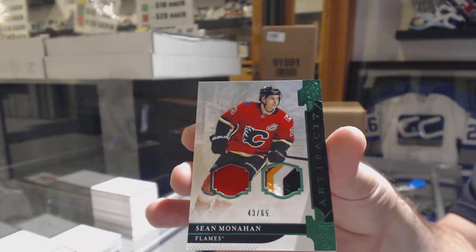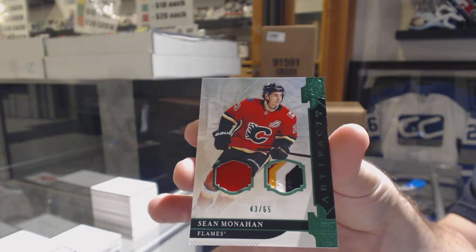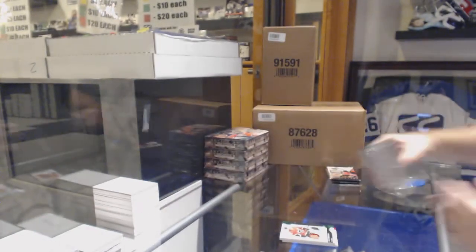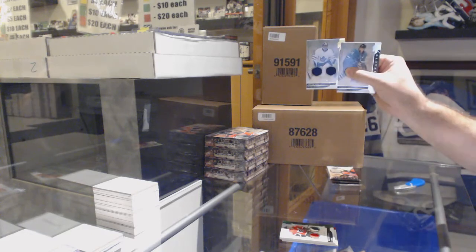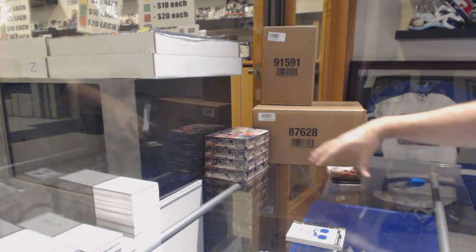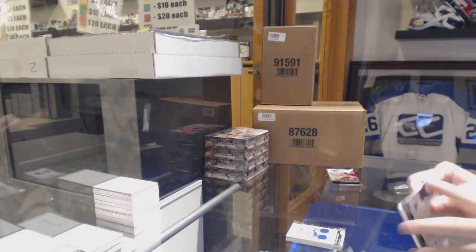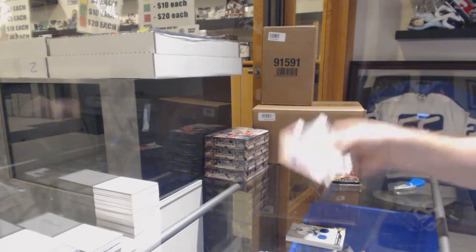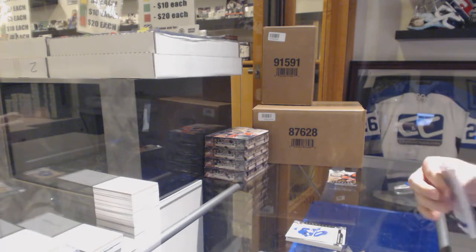Number to 65, Sean Monahan. We've got a /165 dual jersey for the Maple Leafs, Freddie Andersen. $6.99 Auston Matthews for the Maple Leafs.